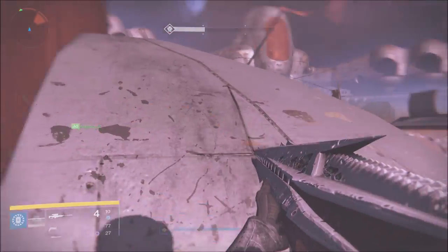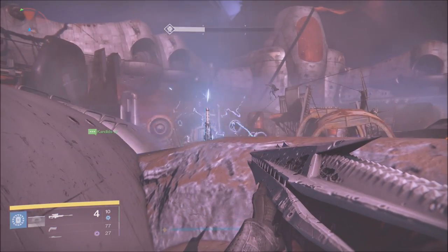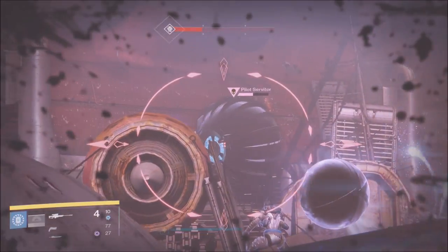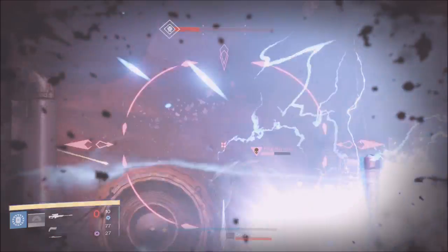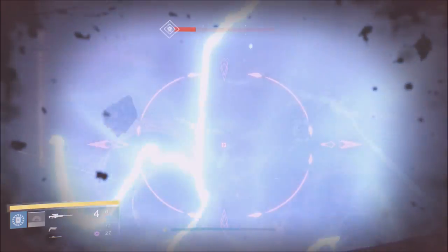This is the next boss — the big eyeball, as I like to call it. This is a pretty good cheese spot. You're not invincible in this spot, but it's pretty safe. It's level 32, guys, there's really no need for a cheese, but I like showing you guys these things just in case this comes around as a harder difficulty later on.